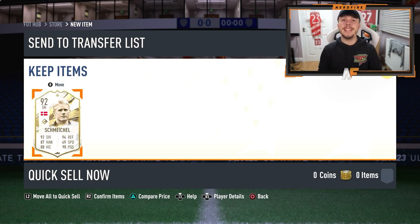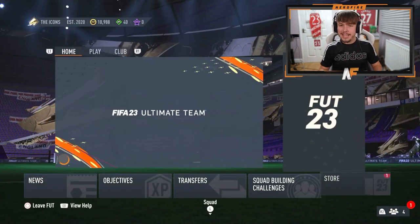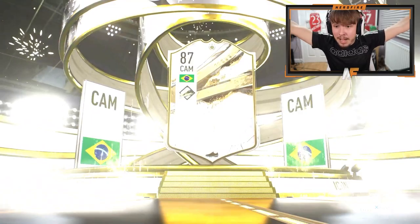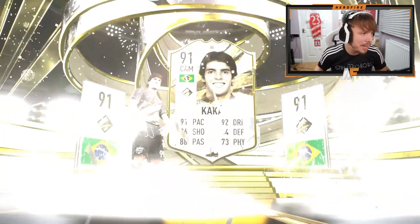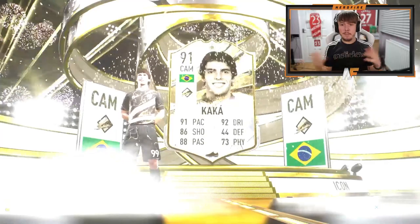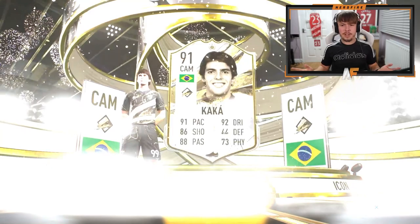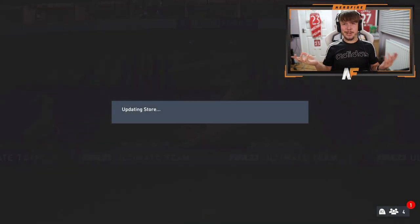Mazamaki here with an 89 plus prime or World Cup icon pack - let's see what he gets. He's cracked it - what nation? Brazil! Come on - Caca! I think prime Caca is actually solid. It depends whether he fits the team, but prime Caca is not bad at all - that's a dub. It's also cheaper than doing the actual Caca prime SBC, so overall a dub in my opinion.